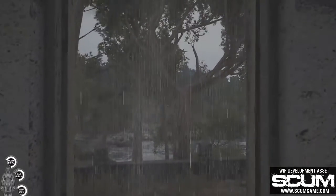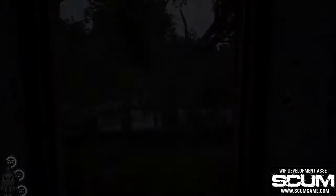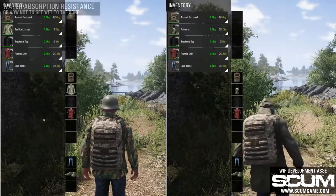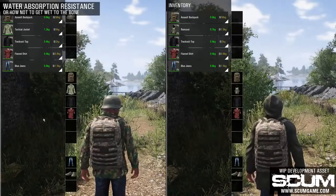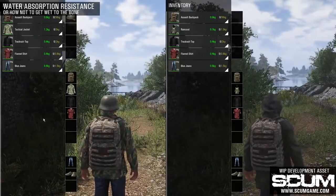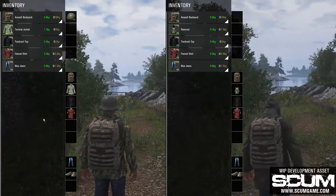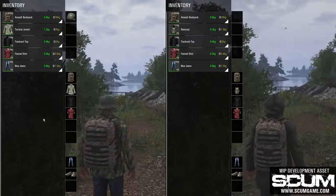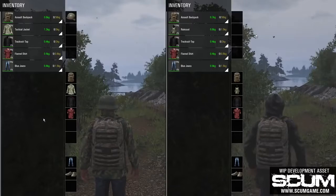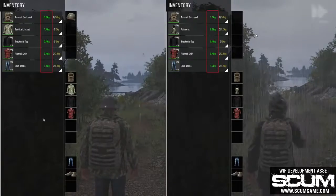Being drenched in the rain during cold weather will impact your immune system and your character will probably get sick. In the following example, you can see twin brothers on their way to the beach. Adolf on the left is wearing a standard military-issued tactical jacket, and Desmond on the right has his all-time favorite olive raincoat. They both have several layers of the same clothes beneath the outer layer. Each item has its own weight listed in the top right part of the icon, shown with green-colored font so it can be tracked more easily.